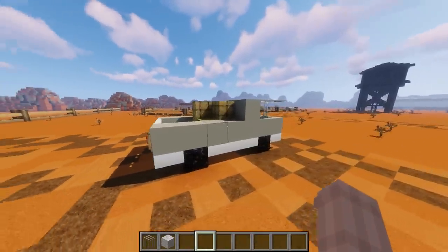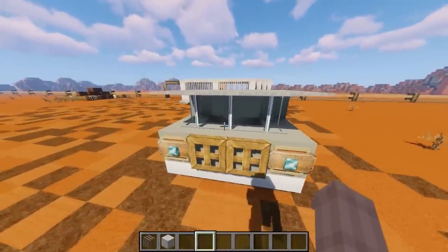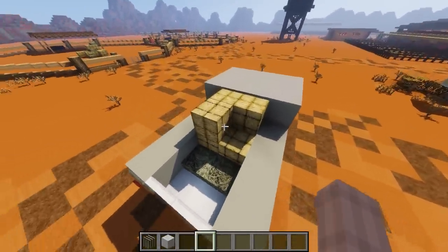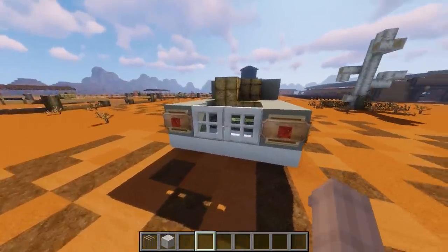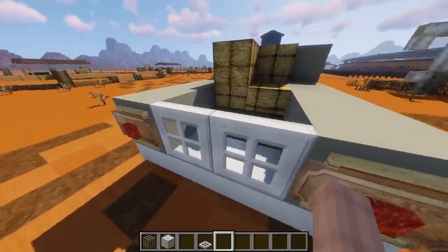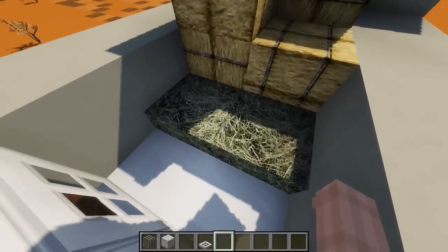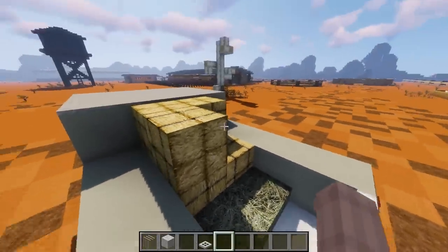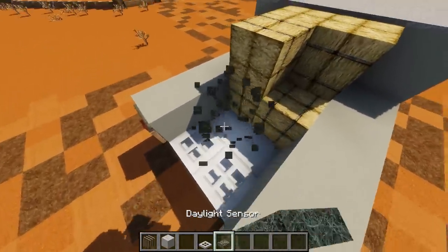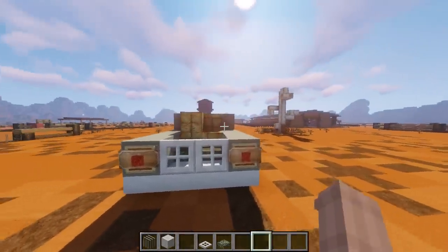Right over here we've got the truck. I've done different styles of trucks and I preferred this one the best. It's simple, you can do it with any colour you'd like, and it's kind of functional because you've got the haystacks in the back. These are iron trap doors that lie flat to stand up like grates. I put daylight sensors in the back which have been retextured to look like hay blocks, so they keep the trap doors up. If you wanted to put them back down, you could jump in to grab the hay and then place them back.